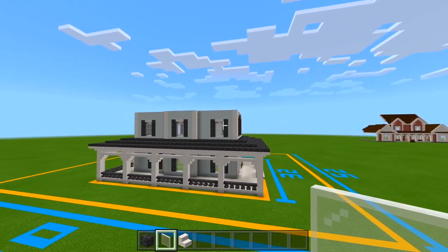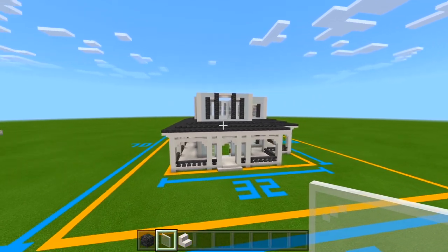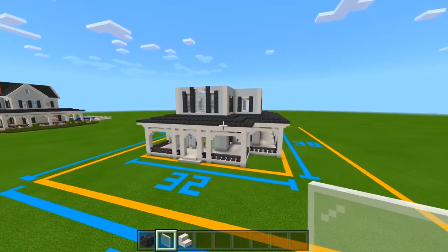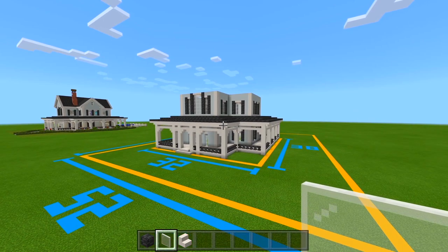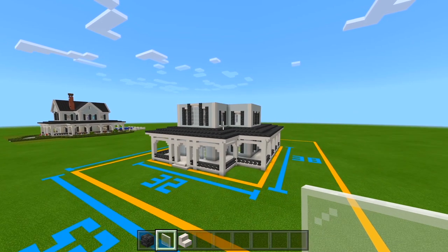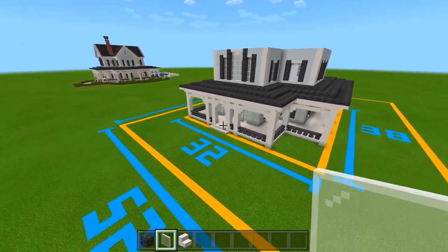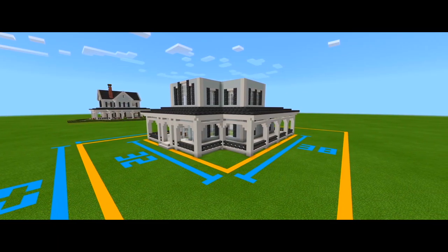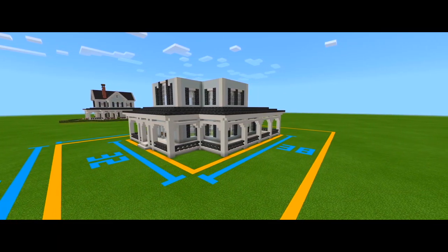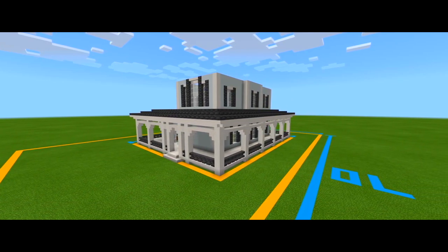I've now marked out all of the exterior walls for both the first and second floor of the main part of the house, and I also completed the entire porch wrapping around the house. I'm going to leave it at that here for part one. In part two, we'll do the main part of the roof for the center of the house and then all of the landscaping. That's it for part one of this tutorial on how to build this farmhouse — if this helped you, be sure to leave a like, subscribe for more, and I'll see you guys in part two.